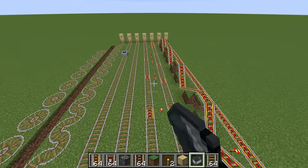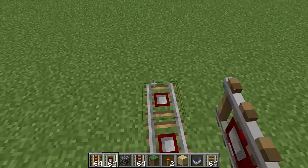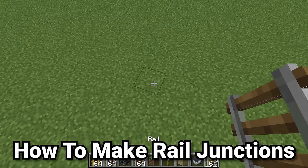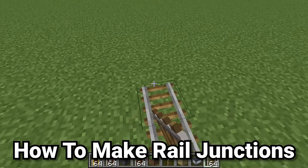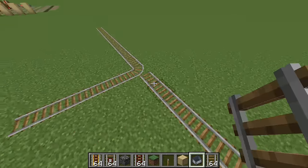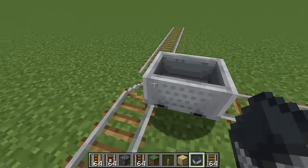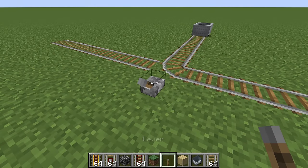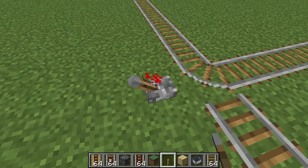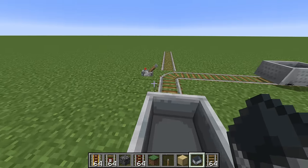This works great for straight-line minecart tracks or ones going in one direction. For junctions, only standard rails can be used since they're the only type that can turn. Place a lever next to the junction rail and flick it to switch between the two orientations — you can switch last-minute while riding to go straight or turn to the side.